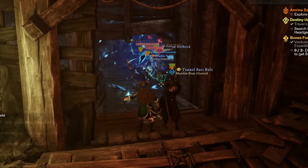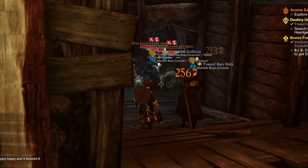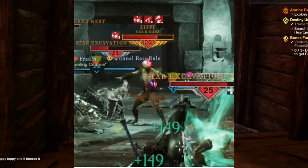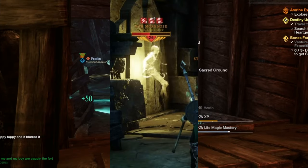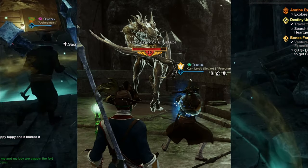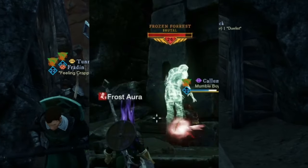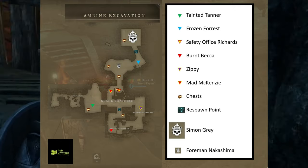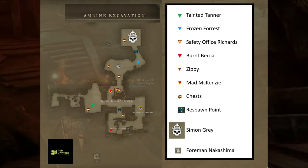There are six named mobs in the Amrine Excavation, not counting the two bosses. You'll find Tainted Tanner who's hardy, Zippy who has a cold aura, Burnt Becca who's armored, Mad McKenzie which is fire resistant, Safety Officer Richards who is an abomination and is explosive, and Frozen Forest who's brutal. None of these named monsters will require a lot of coordination — they are mostly tank and spank fights, just like all the trash you'll find in this instance.